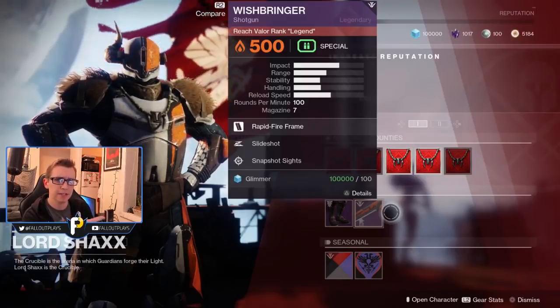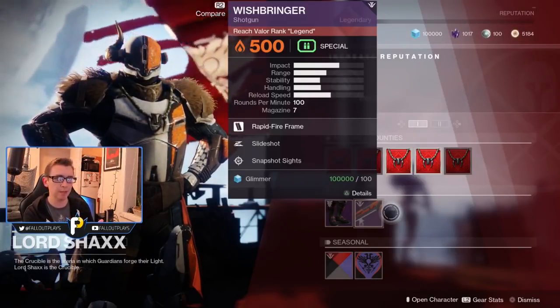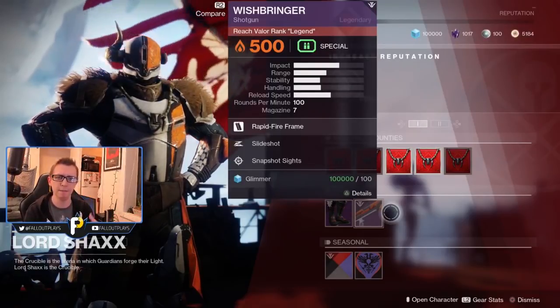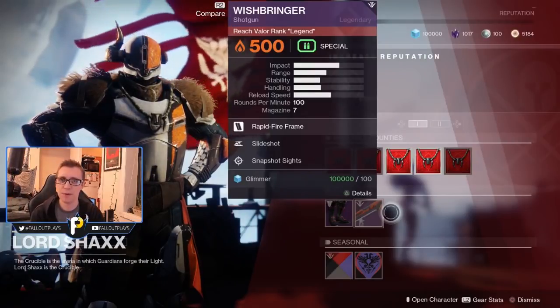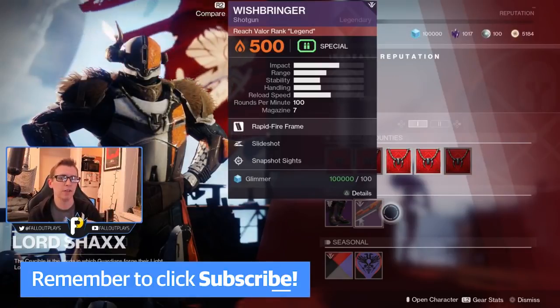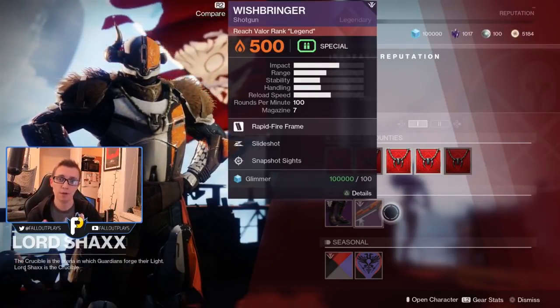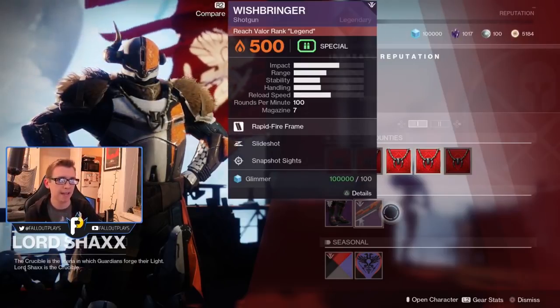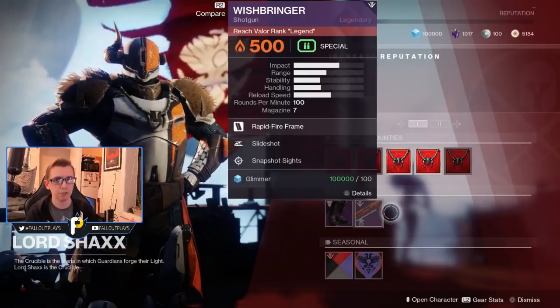By the way, did I forget to mention this? You can earn the shotgun by playing Quick Play. All you need to do is rank up your Valor in order to get the shotgun. It's not like a competitive reward weapon like the Not Forgotten or the Luna. So for those of you out there who tried to go for the Luna, didn't get it, or maybe you did get it and still have PTSD from Season 4 Comp — don't worry. You can go into Quick Play, hopefully have a less stressful time, and grind out your Wishbringer shotgun.